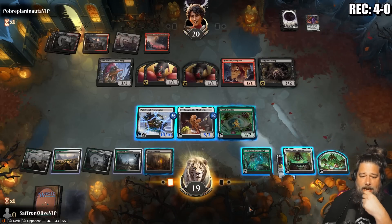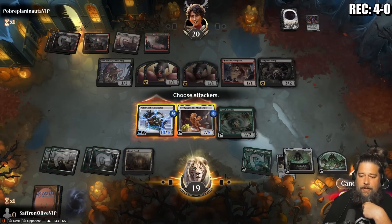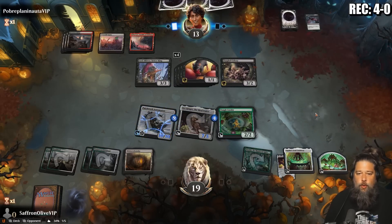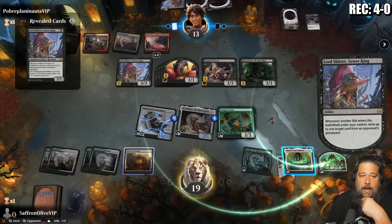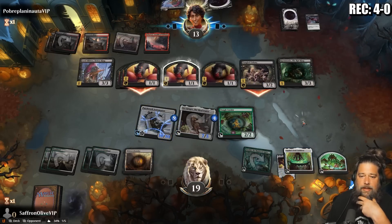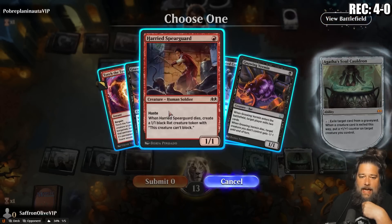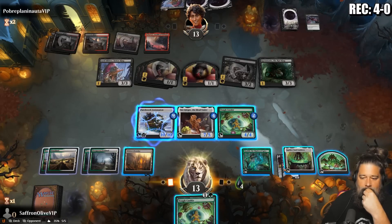Play Mishra's Foundry, play a Tough Cookie, grow the Patchy, make a food, put some counters on Sir Ginger. Go to combat, attack — opponent doesn't block? Get them for seven. Opponent sacks it to draw some cards. Opponent takes seven, down to 13. They only have one creature that can actually block. Another Lord Skidder — thankfully legendary. Opponent makes a rat, does some attacking. We block a rat, take our beats, drop to 13.